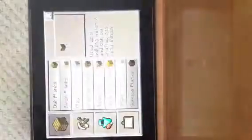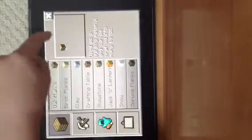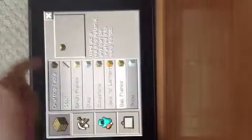Then you press the three dots, press craft. We're on oak planks — you tap that to get them. And we're going to make a crafting table, because that is what you need to make weapons and tools.